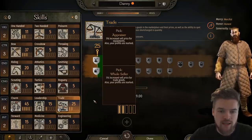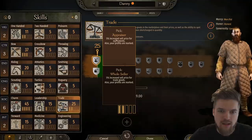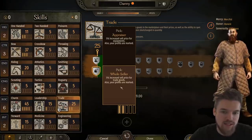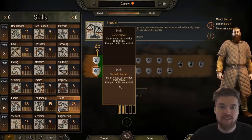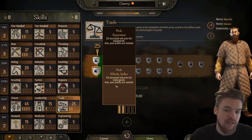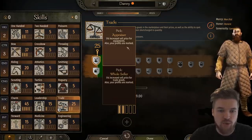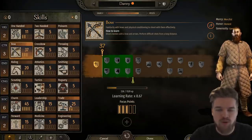As you progress in skill trees, you face perk choices. For example in trade: appraiser gives 5% more from selling equipment, while wholesaler gives 5% more from selling trade goods. If you're a trader running goods across the map, wholesaler makes more money; if you raid villages and loot enemies, you'd get more from appraiser. Choose perks that match your intended playstyle.